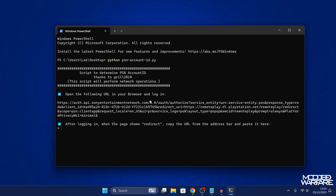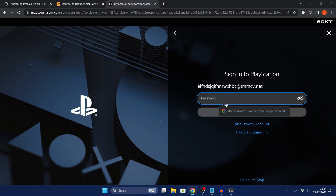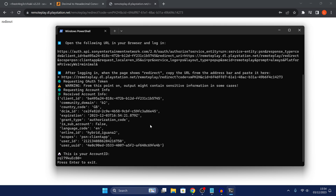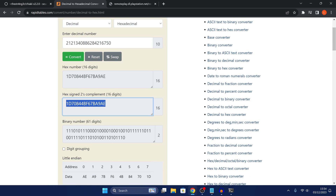Once the script is running, hold control and click the link, or copy and paste it into your browser. Sign into your PSN account on the official PlayStation sign-in page. Once you get to the redirect page, copy the URL and paste it back into the script and press enter. That will grab all the account information including your user ID, which is your account ID. Copy it, then enter it into a decimal to hexadecimal converter - I'll leave a link to rapidtables.com in the description. Paste in the decimal version and convert it - that hex value is the one you enter to activate your account.